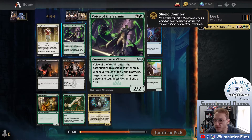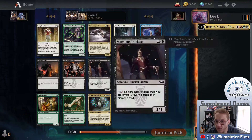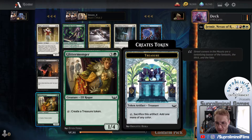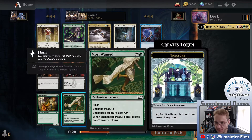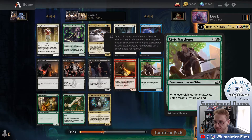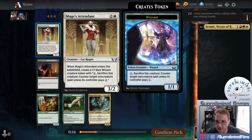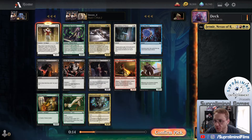Pretty cool card. Voice of the Vermin enters the battlefield with a shield counter, which is very powerful - it means it's indestructible with that shield counter. Whenever Voice of Vermin attacks, target creature you control has base power 4-4 until end of turn. Very good card. I'm going to skip over the stuff that's out of color. I see a Glittermonger, a little expensive but can help fix mana. I think it's one of these two uncommons - probably the multiple creature maker. Works really well with Jetmer.